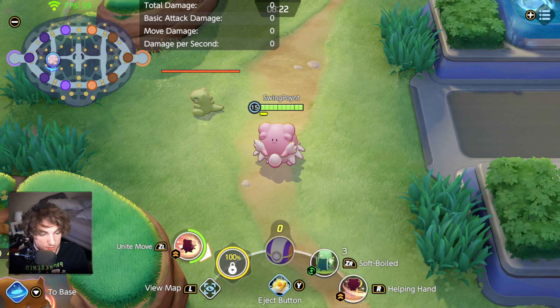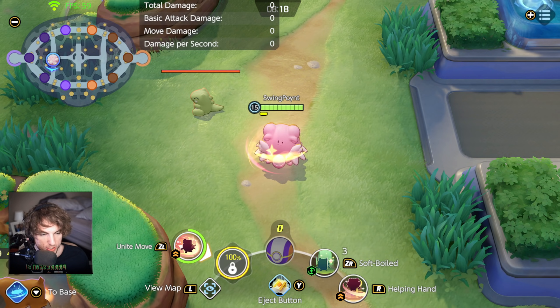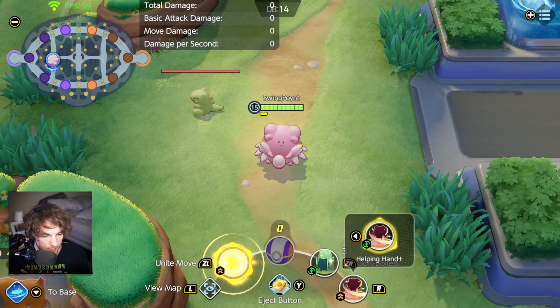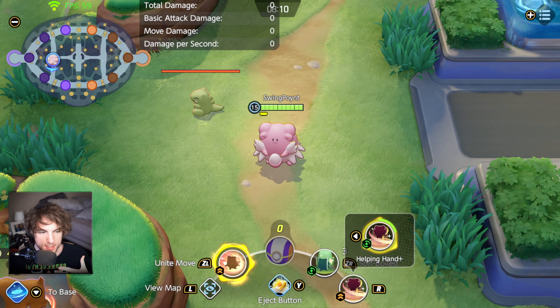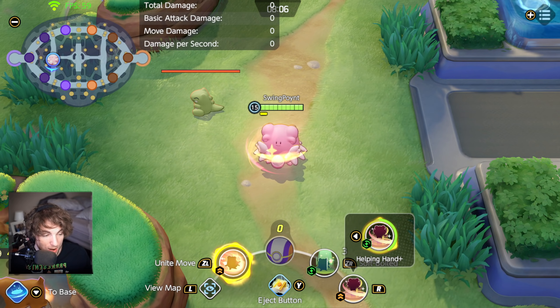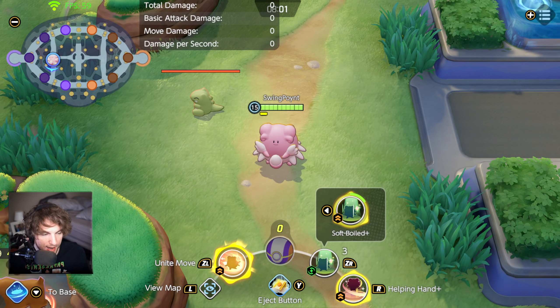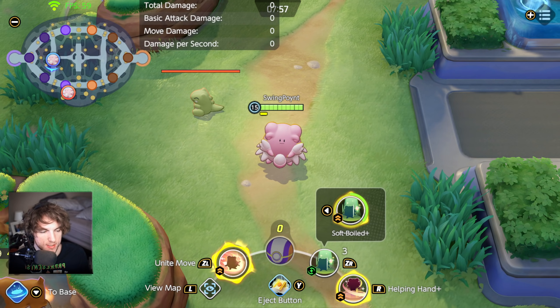She also upgrades her skills faster than other Pokemon do, which is really helpful considering how much she can buff other characters. Something to keep in mind with her Unite move is that, similarly to Wigglytuff, if it gets interrupted, it'll re-recover back to 90%. So if you get interrupted while trying to cast your Unite move, it's going to rebound to 90% rather than 0.